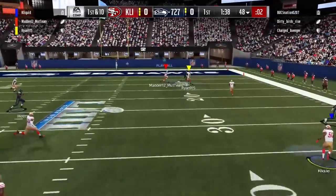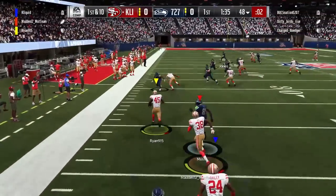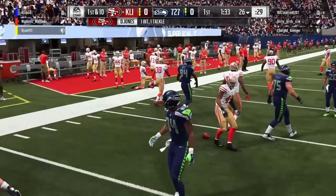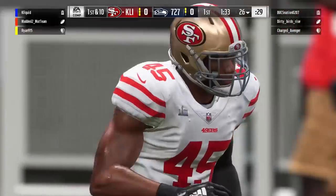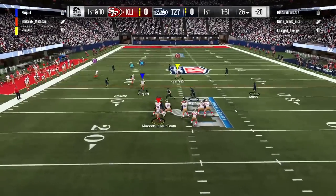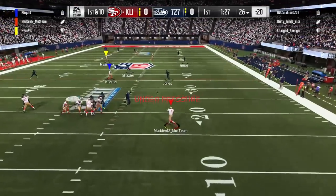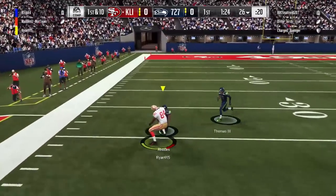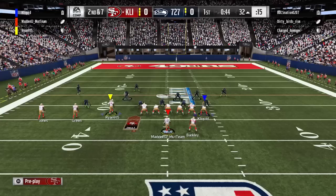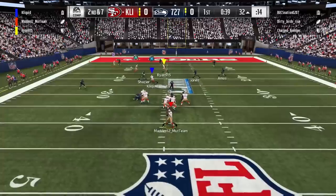They went for the deep pass over the middle again — kind of a crossing pattern — and this time we do get the interception. Thankfully, Deion Jones with the interception. We've been basically trading picks back and forth almost every drive so far in this game, but we're still moving the ball relatively effectively compared to what the other team is doing. Ryan with a beautiful route and we're going to pick up huge yardage near the end of the first quarter. We've basically completed two passes at this point, both for big gains.